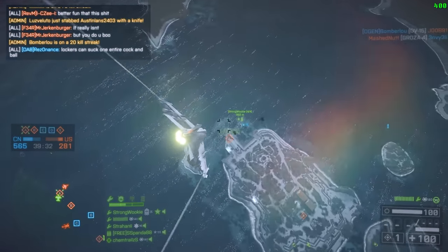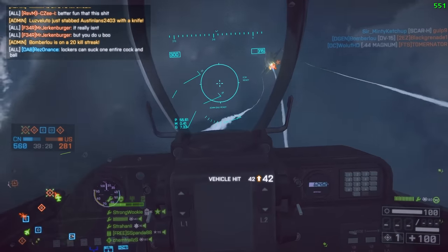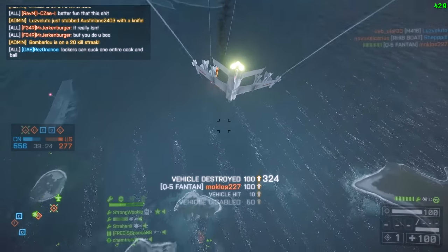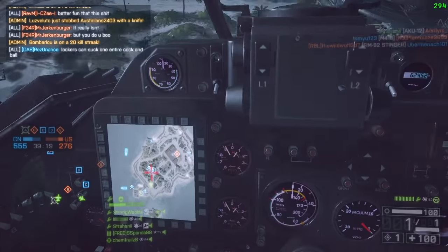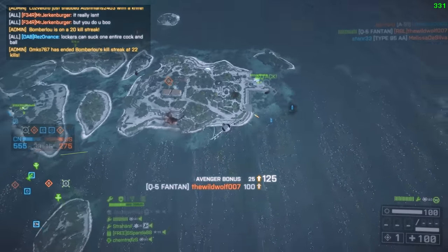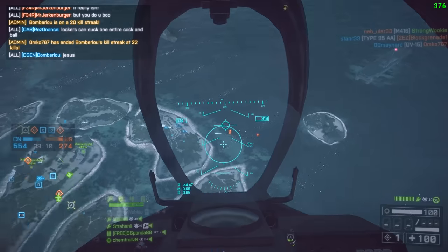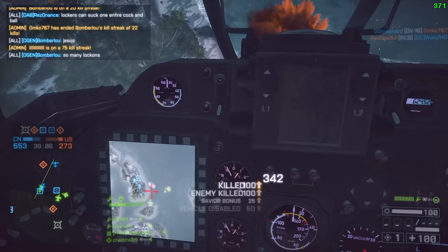If I was to take one stat and say this is the one that matters, it's KPM for the jets — because score per minute can be manipulated by shooting down more planes, making sure you destroy every vehicle even though the people have left. KPM cannot be manipulated. It's just how many kills you're getting. KPM and vehicles destroyed per match are the important ones. Speaking about vehicles destroyed — we have another attack boat here, and that is just light work for the jet.